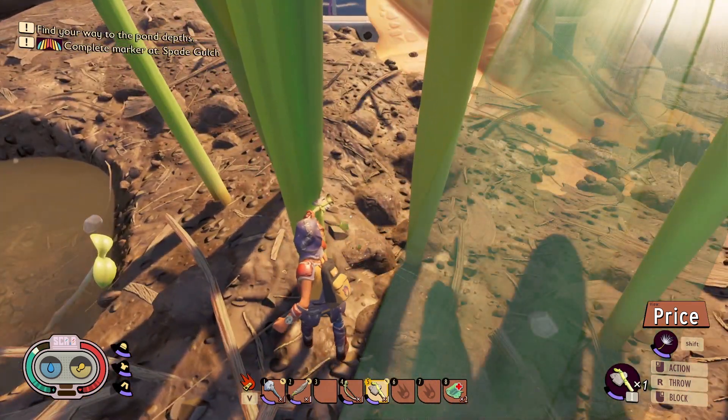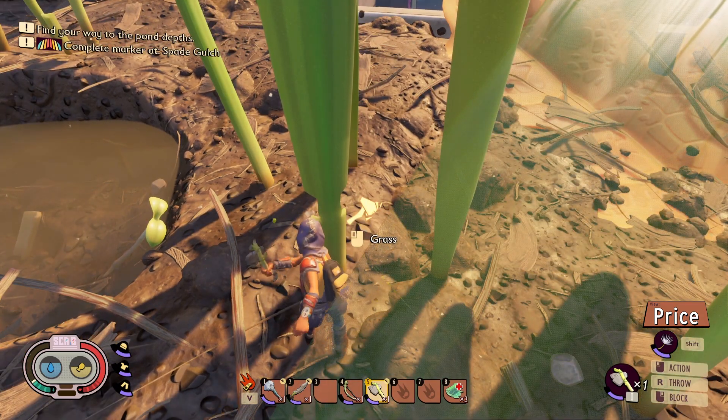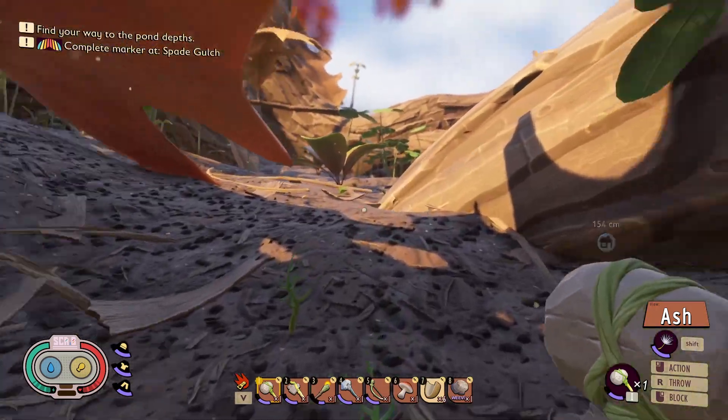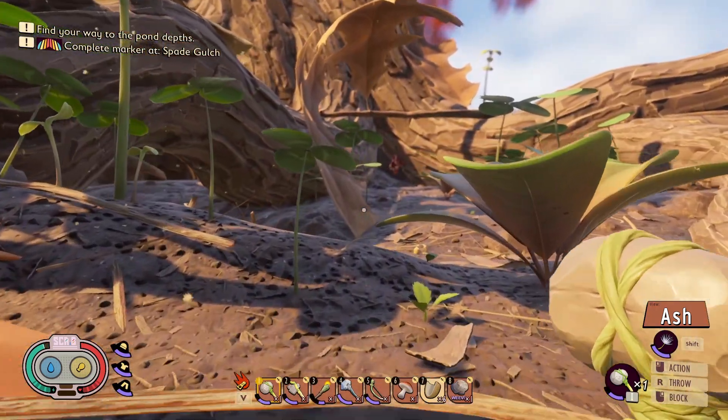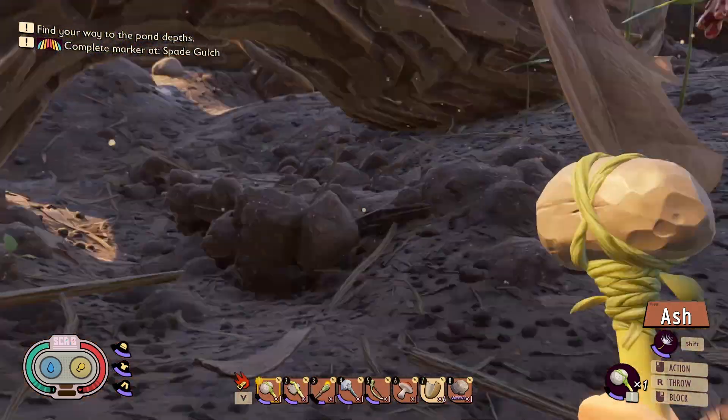I'll look for some sap. There's sap at the tree — you have to break it apart, but it drops like maybe seven pieces when you break it. Yeah, those little clusters. There is one of those clusters I see right now. I'm just looking for more acorns.